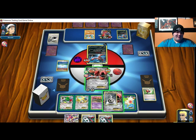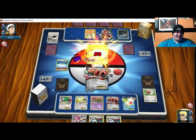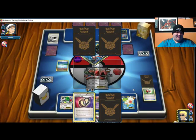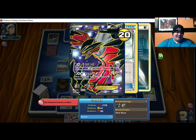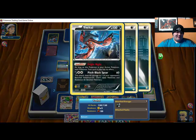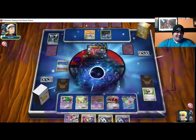Oh man. AZ might be decent in this matchup — I'm just getting wrecked right now, it's not even good. Fright Night Eviolite. I don't know why he did that in the first place — he could've just knocked me out. That was weird.